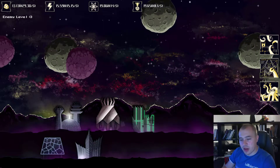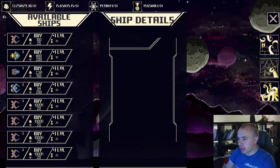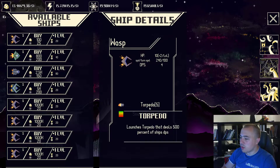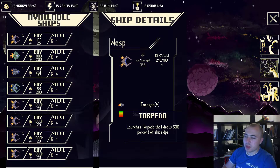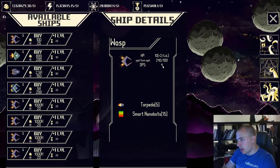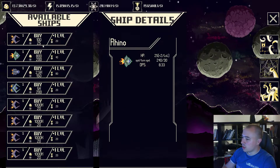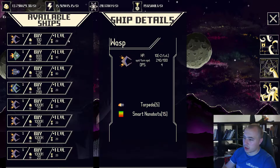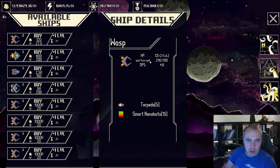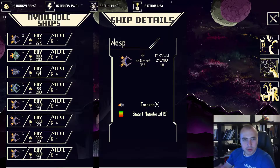First things first, what I've added: new abilities to the ship that should make combat much more dynamic. For example, if we take the first ship — the Wasp — you can see the list of abilities below. There's the torpedo ability that deals 500% of ship DPS damage per second. Different ships have different DPS values depending on their upgrades; after upgrading you see the DPS value increases because damage goes up naturally.